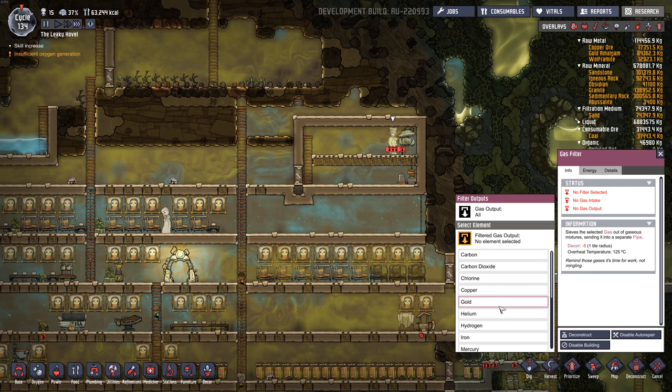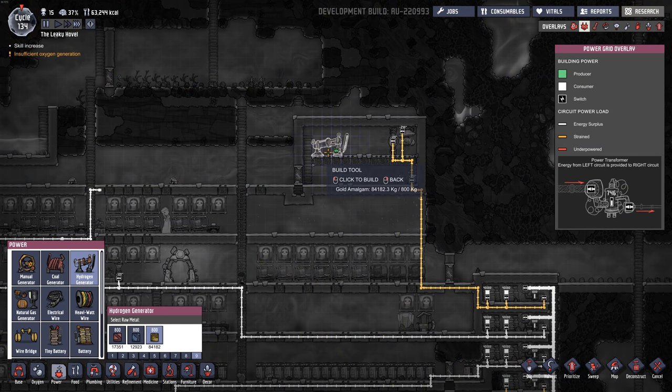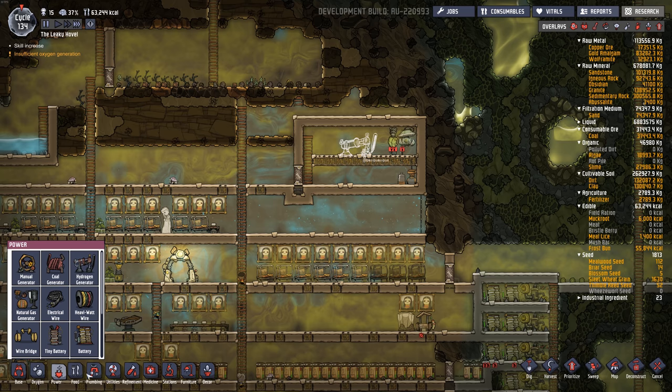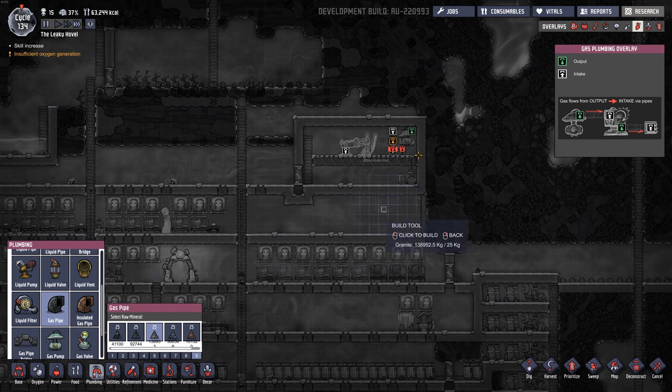So now that the filter's built, we want to select hydrogen as the output. And we want to pipe this together. First I'm going to build a hydrogen generator — I'm actually going to just put it in this room. I could put it out here and pipe the hydrogen to it, but just for simplicity I'm going to put it in this room. I'm going to hook up power to it, and hook up gas piping as the filtered output, which is pure hydrogen, and lead that into the hydrogen generator.